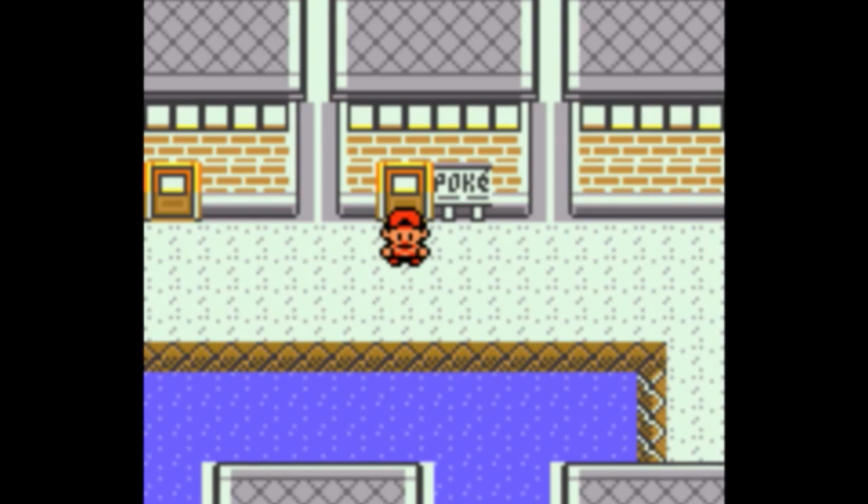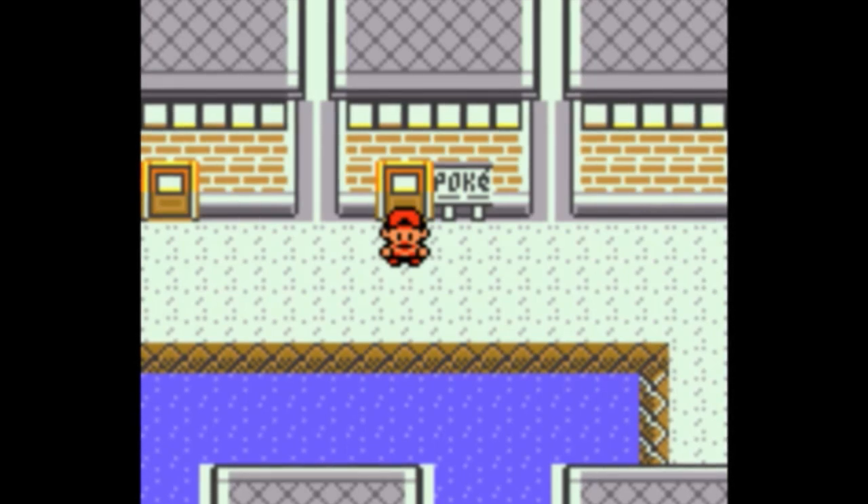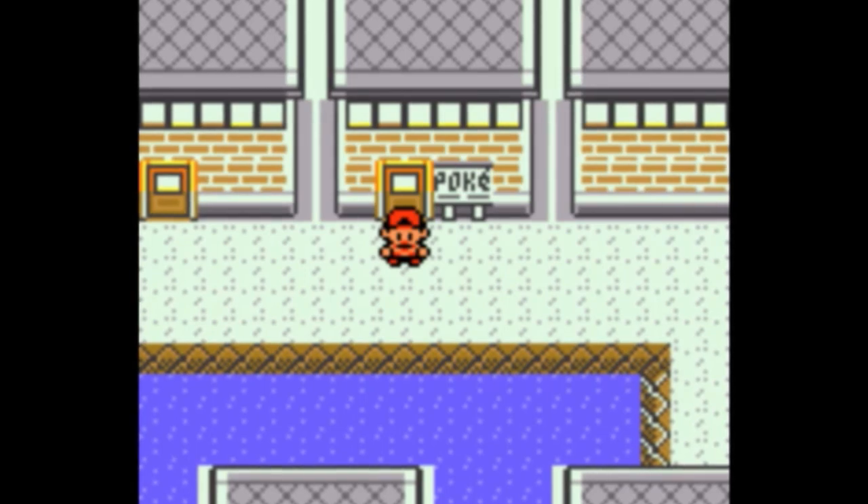Wow, we really just spent the whole episode going over that tier list. Then again, not much happened — we beat Misty and then just explored. That's the only thing that kind of sucks about the Kanto section: in between all the gyms there's not that much to do. I think we did get the expansion card, the EXPN card.